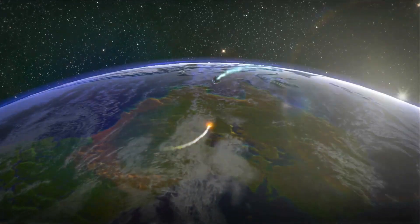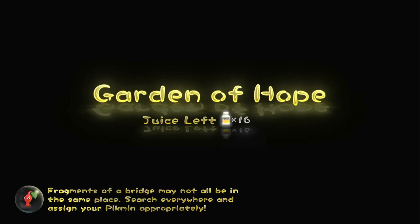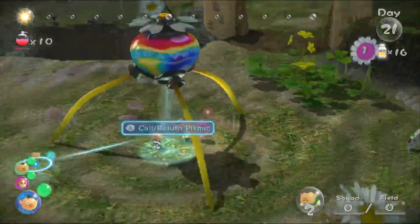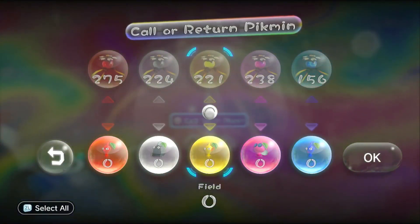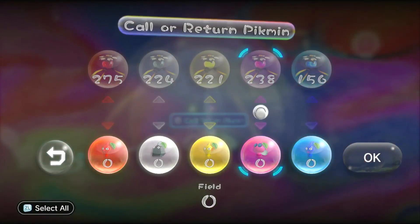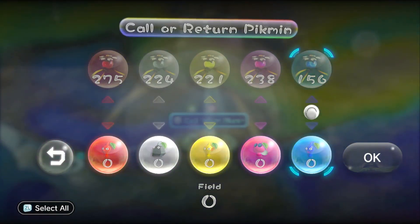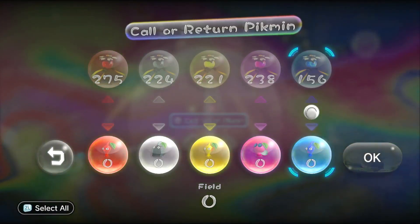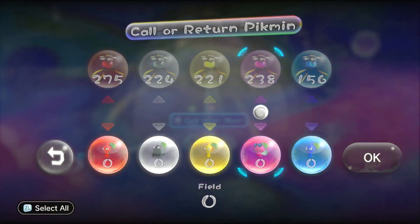Let's go ahead and land there. Just a quick note that Garden of Hope will rain all the time as we're progressing through this part of the story. We can't change the weather this time, which is a shame, but once we defeat that boss enemy, the rain will go away.